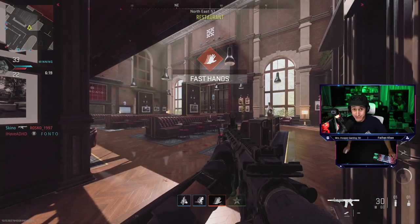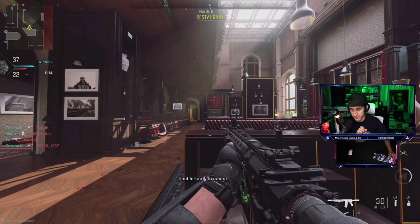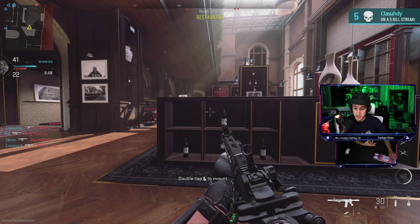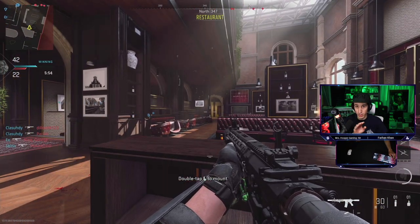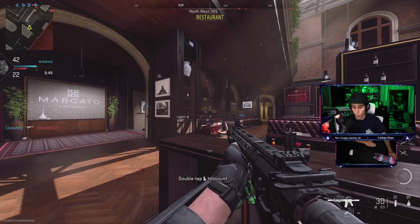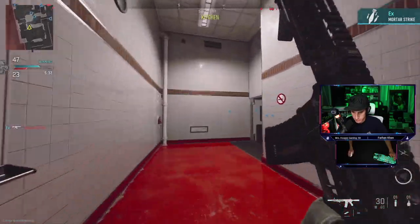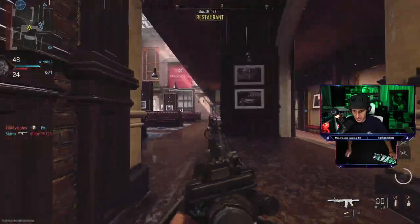And I'm going to show you guys how to do it. You're going to slide, double tap ADS, slide, and you're going to do it with your crouch button. If you're a keyboard and mouse player, you're not going to do it with your change stance button — you're going to do it with your crouch button, which for me is C. On controller, it's whatever button you press to hold the crouch — not change stance where you tap once and you crouch. That's how I do it: crouch, double tap ADS, crouch.